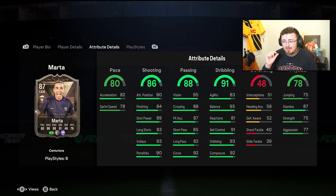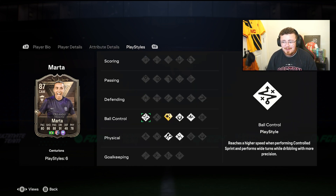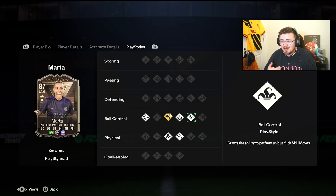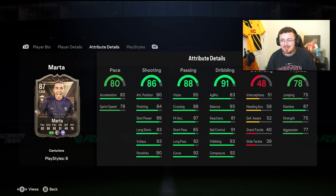The dribbling is insane — the balance, the dribbling, the composure, ball control glued to her feet, as well as that technical playstyle and flare playstyle plus, which is fancy passing shots performed with even greater accuracy. I haven't really used anyone with this yet so we'll see if it really has an impact. First touch, trick start, acrobatic and Travella — the rest of the stats are decent. The passing's good, the shooting looks very nice. The only issue I have is the lack of pace. She's a little bit on the slower side, so definitely a Hunter Kemp style is what I'm going to give her — boost up the pace as much as we can, same with the shooting, basically max that out.